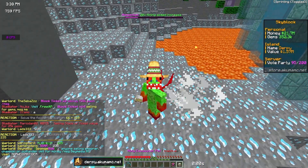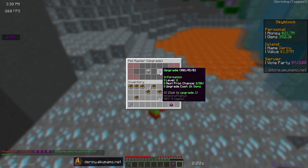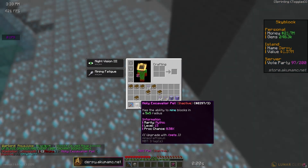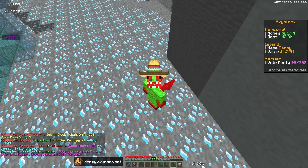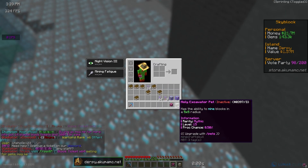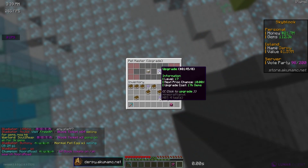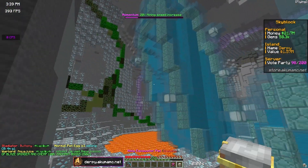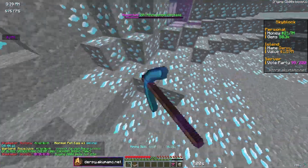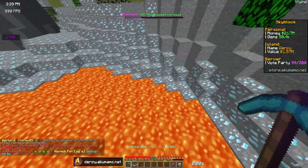One thing I forgot to do is upgrade my pets. I'm going to deactivate them both, go to slash pets, and focus on the excavator pet. I'll upgrade it to level 15, then upgrade the skill pet to level 15 as well — we're getting a 25% skill boost and an 8.5% proc chance on the holy excavator pet. I'll go ahead and upgrade the holy excavator to level 20; now we have an 11% proc chance so it should proc a ton more and we should be ranking up our skill much faster.